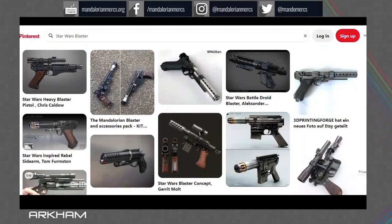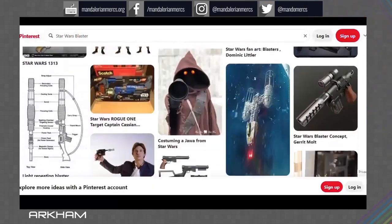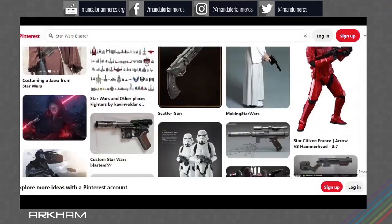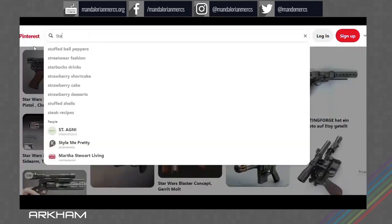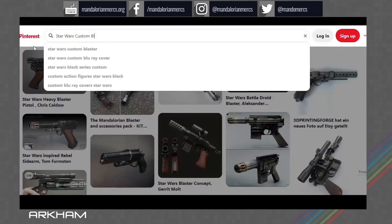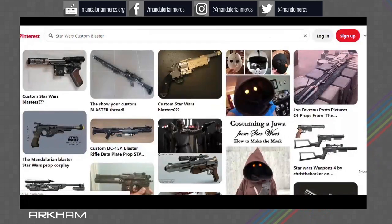I find Pinterest to be a great resource when I'm looking for different weapon ideas. You can look at anything and kind of make it Star Wars-like. And you don't have to search just for existing weapons — look for other customs and other variants.